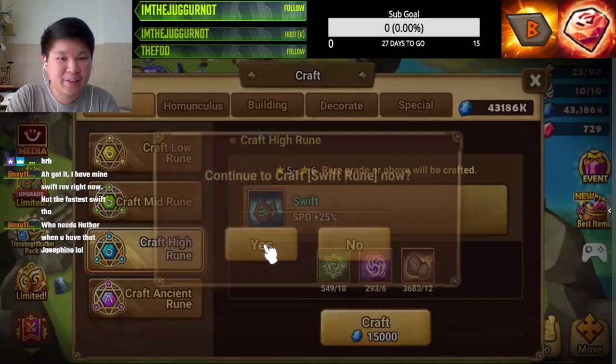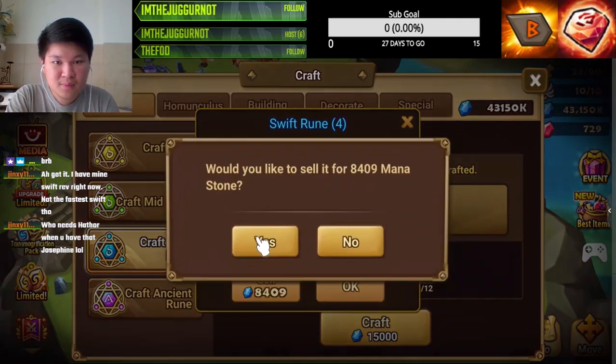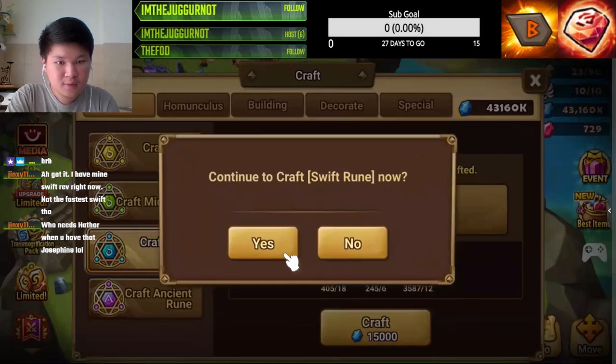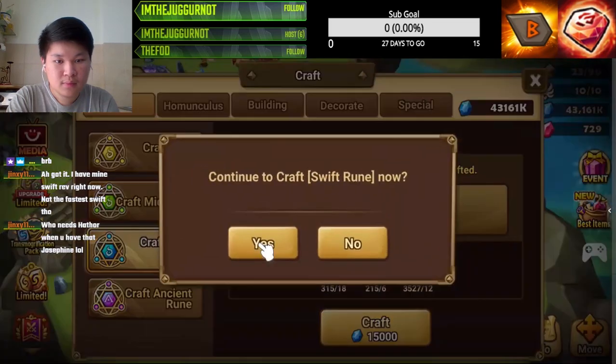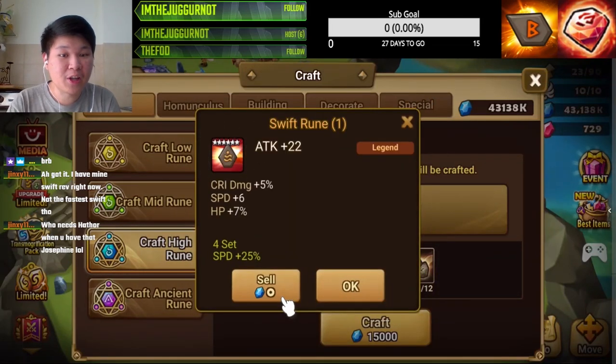We're halfway down and not a single worthy rune. If we don't even get a single potential swift rune I'm going to be so mad guys — it took me like a month of dungeon farming to get this many harmonies. Oh, there we go — can we have invalid status? No, but we got speed, nice. I'll take this.